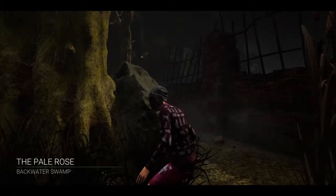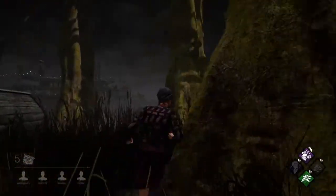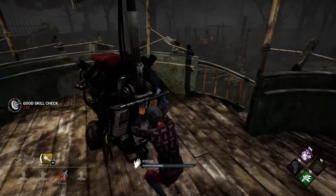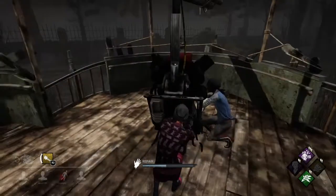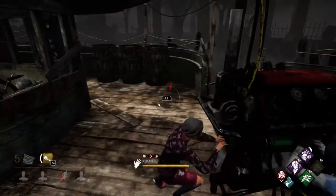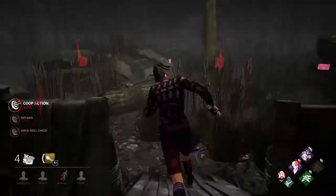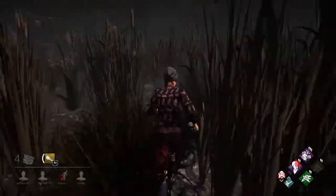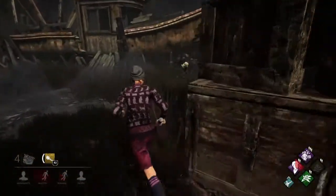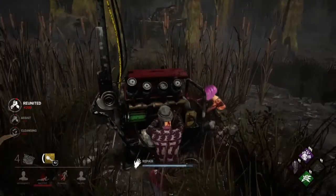We got the Pale Rose map, but that's only because someone brought in a Grandma's Cookbook. Let's find a cause — it's Jenny. It's a Trapper, and a near-speed chase — that's always good to know. Gotta watch out for traps. There's a totem here and a totem over there. Let's get cracking on this generator as well.